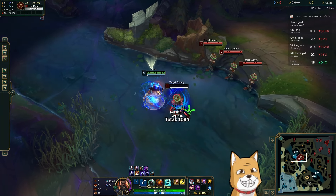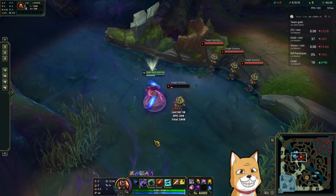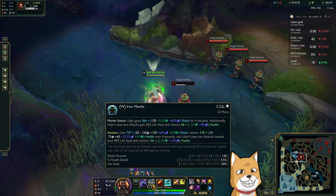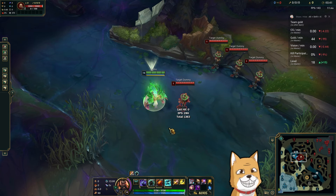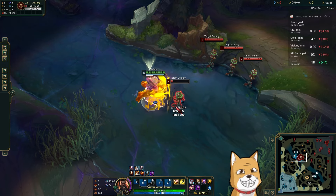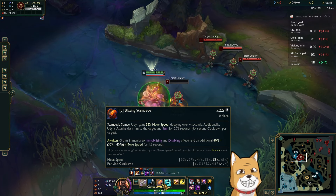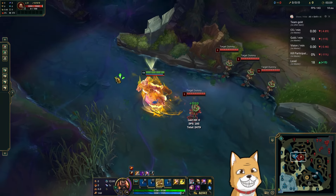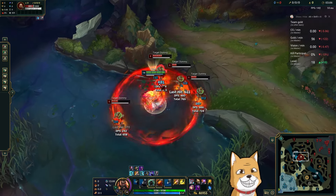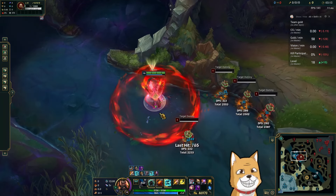Udi's base Q doesn't scale with AP at all, but in his awakening Q stance it becomes a very powerful one-shot tool for AP builds. His W scales with both HP and AP, which are both stats you're going to build on Phoenix, while the awakening greatly increases those scalings. His E doesn't scale at all, so it's the same on both AD and AP Udi, while his R exclusively scales with AP in both base and awakening stances. So AP improves every single aspect of Udi's gameplay and allows you to access all four awakening abilities, which is crucial because being able to opt into Q, W, E, R, or passive awakening based on your situation is what makes Udi so strong.